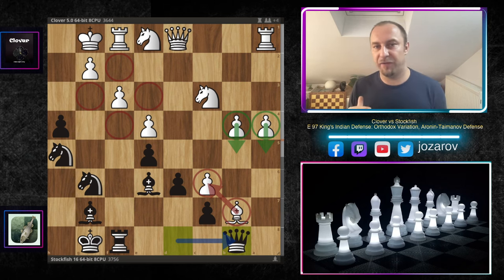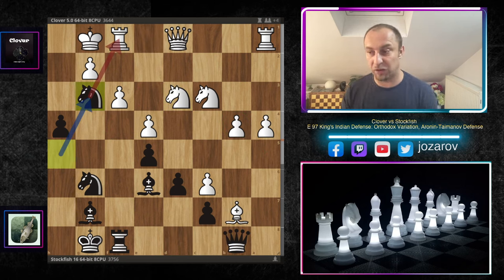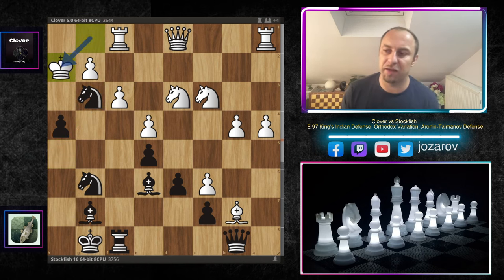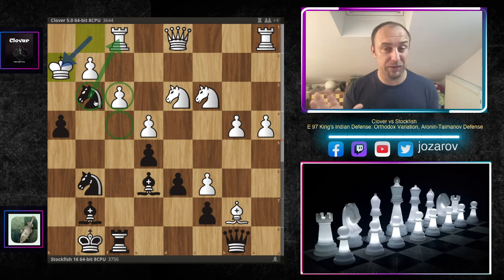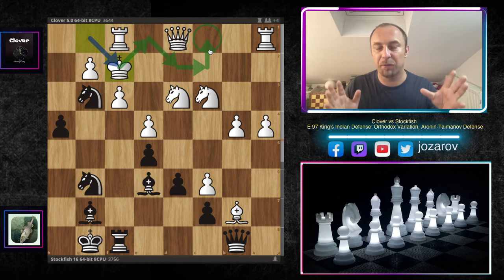The only progressive idea for White is a queenside pawn storm — a5, b5 — but that requires many more moves and tempi to make any progress, while Black's attack is already very dangerous. After knight to d3, Stockfish plays another powerful move: knight to g3. White plays king to h2, a good defensive move leaving the rook unprotected in order to eliminate the dangerous knight on g3.